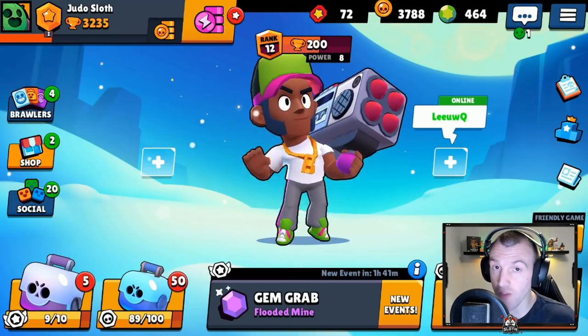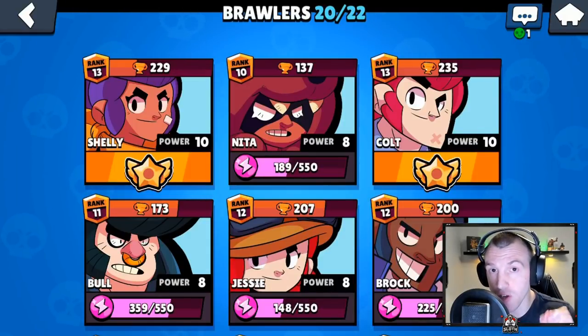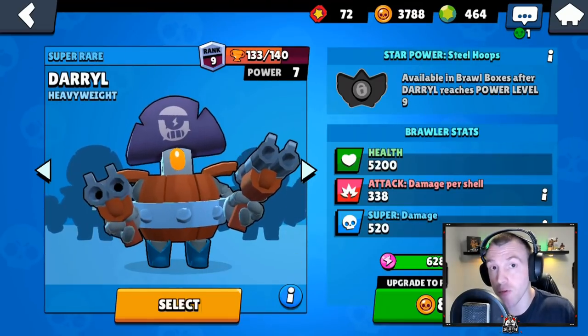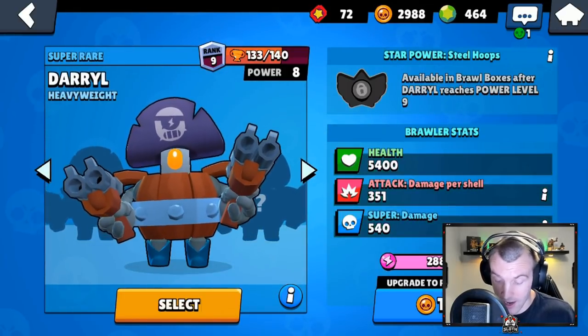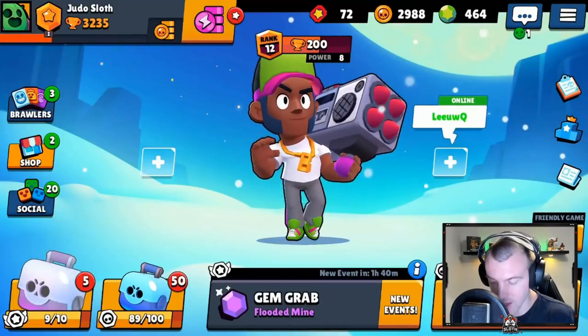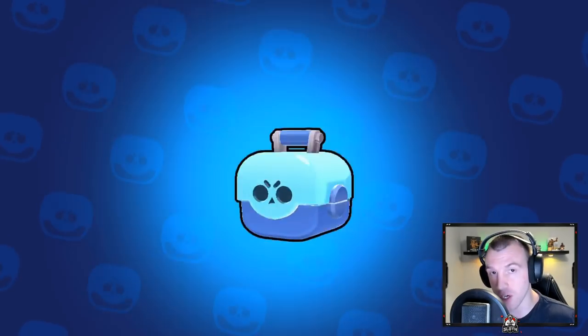Okay guys, 50 boxes remain. Nothing too special from that — we did get one box that gave us 12 gems, which is fantastic. The key doublers are always a good thing to unlock as well. Just checking through some of the brawlers — we might as well upgrade Darryl, because this will put him to level 8. If we get enough coins we can upgrade him to power 9 and hopefully get the star power. Let's get into the next opening and hope for another 12 gems.